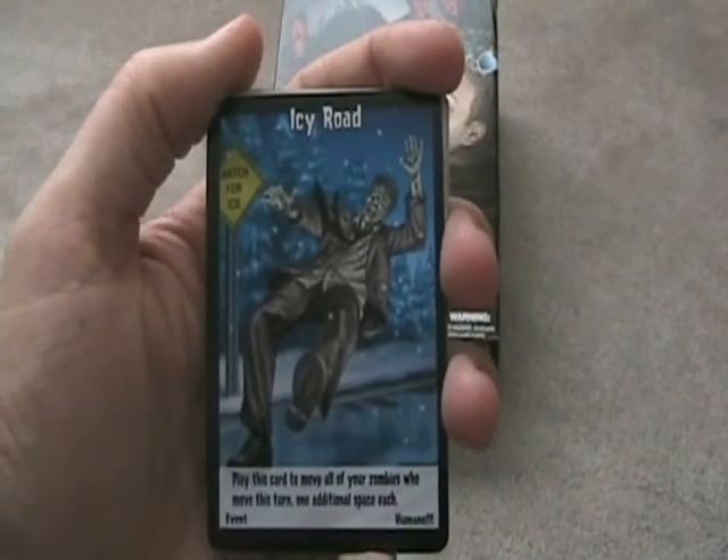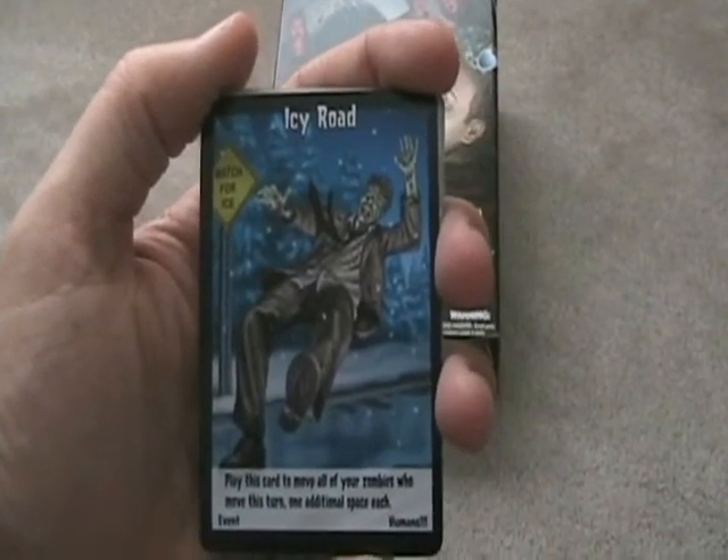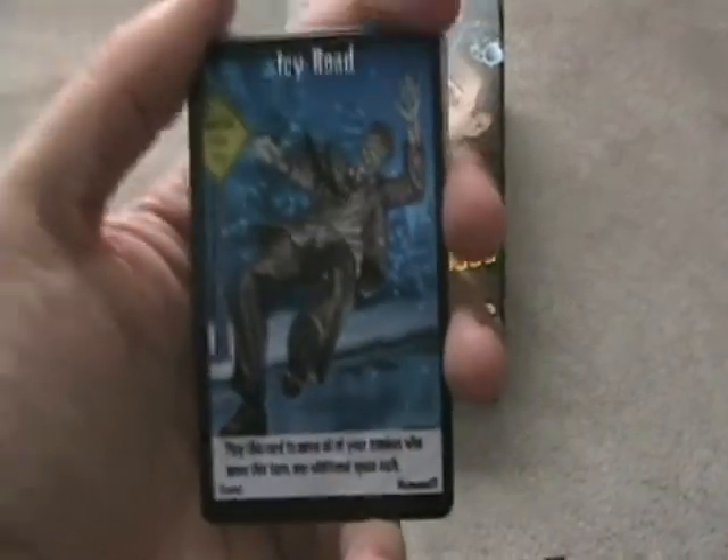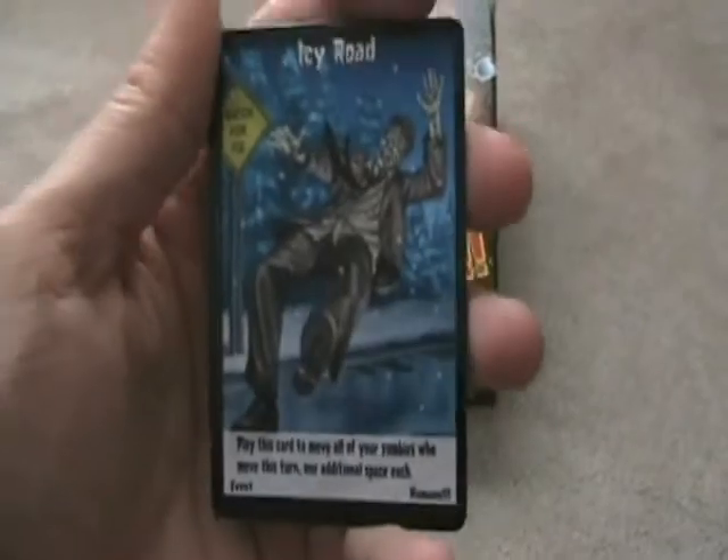Icy Road is a great card. You play this card to move all your zombies who move on that turn one additional space each — faster movement, and that goes well in my book.